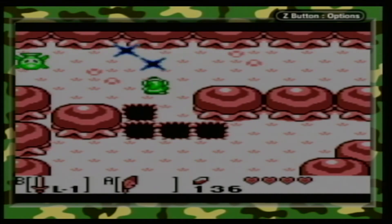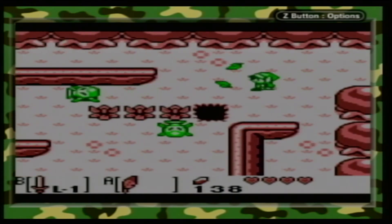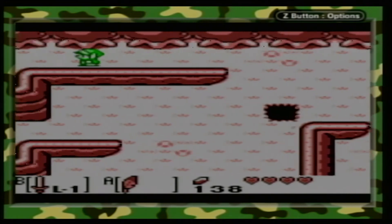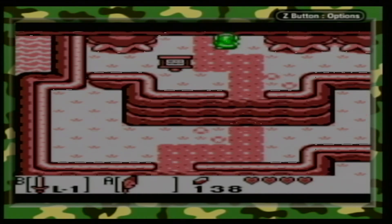On the way to Tail Cave, you might have noticed I went into my inventory for some reason - because I was instinctively trying to jump over the gap with the Roc's Feather, but we didn't have it yet. It's a cool item, a cool name, and you can jump. We still don't have enough rupees for the next rupee-related thing.